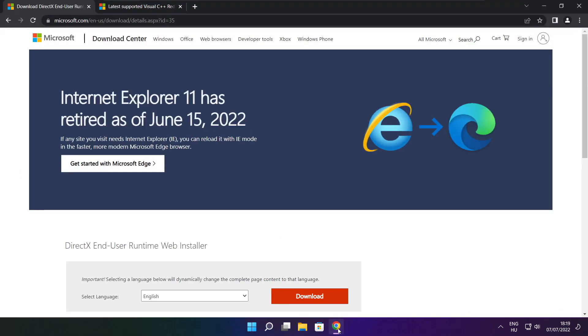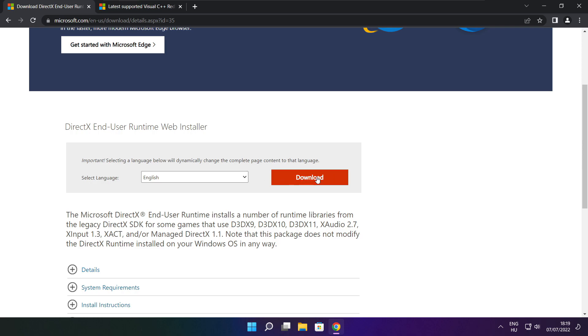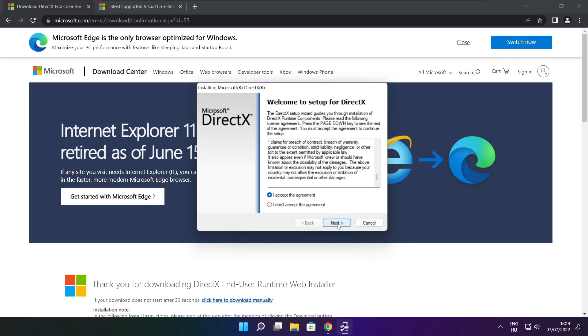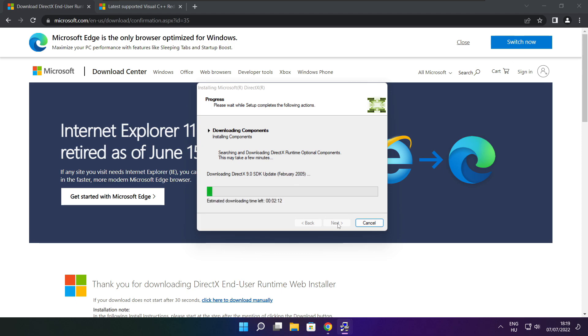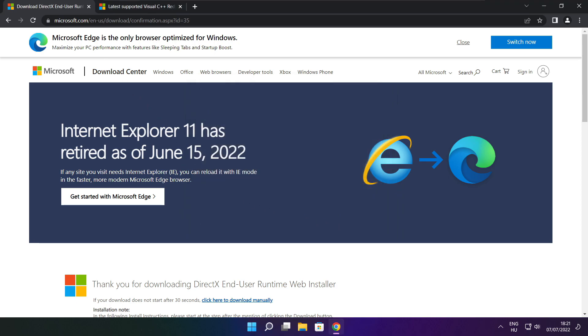Open internet browser. Go to the website — link in the description. Click download. Install the downloaded file. Click I accept the agreement and click next. Click next. Uncheck install the Bing bar and click next. Click next. Installation complete and click finish. Close the DirectX website.